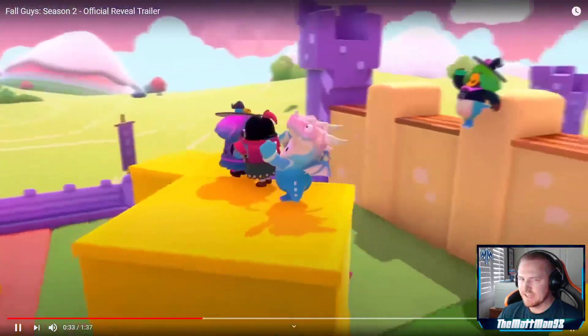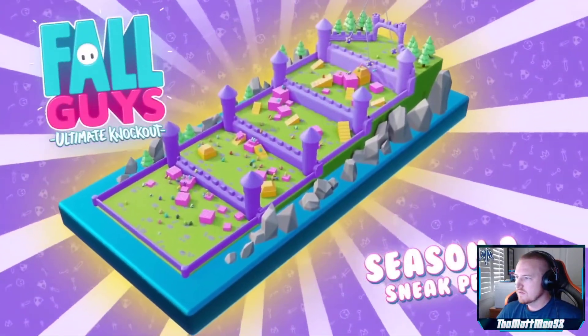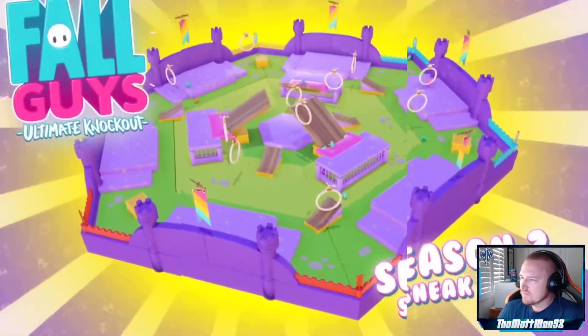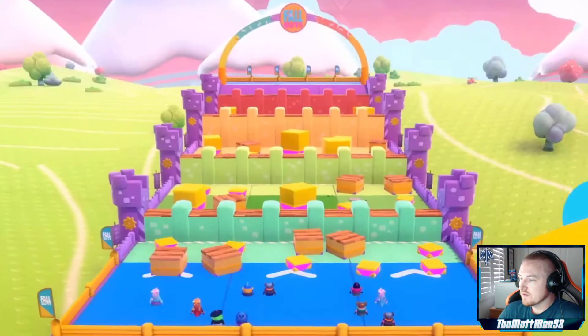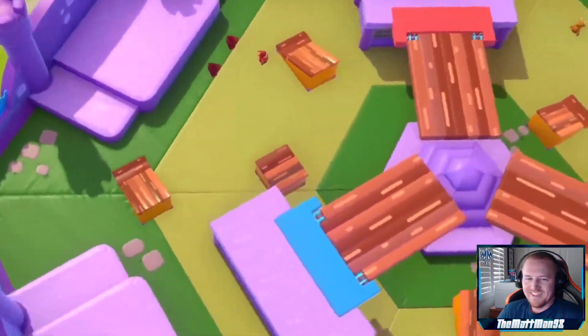In Season Two, you'll be dressing your fall guy as a medieval hero and competing across brand new rounds inspired by epic quests from the Middle Ages. Traverse giant drawbridges, dodge swinging axes, and scale movable siege ramps in the quest for ultimate game show glory.